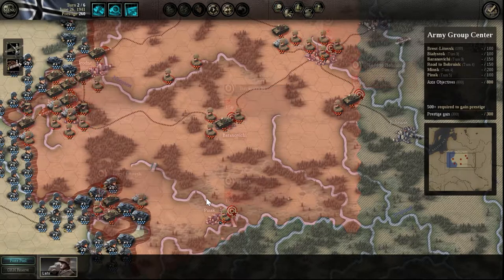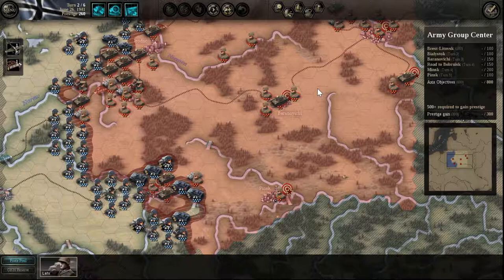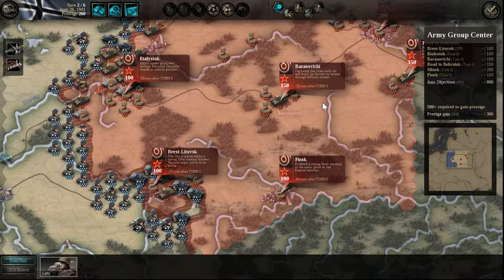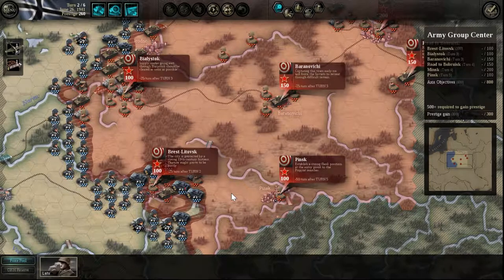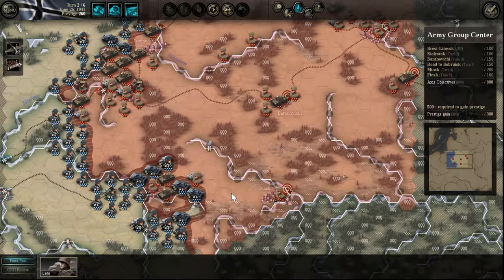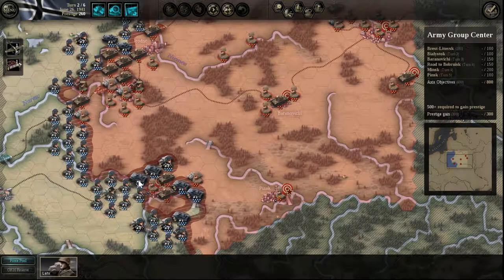We could bypass it and ignore it for the time being. But if you're going to capture these objectives in the time they want, you really just have to move your panzers and ignore a lot of the enemies you leave behind and let the infantry mop them up. I think that is part of the strategy and what is expected of you. We've almost encircled these units, so we'll start in the south because that's going to be more interesting.